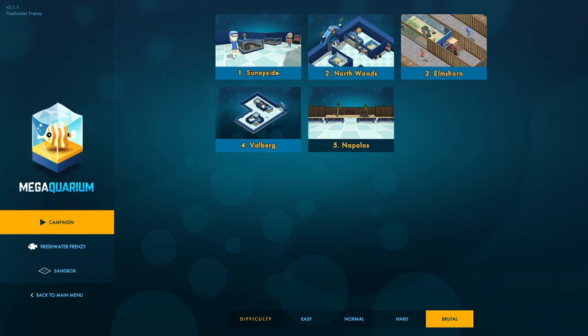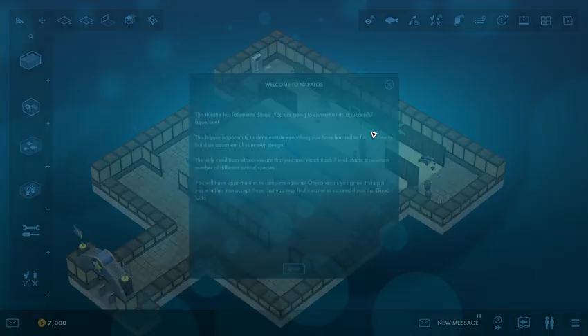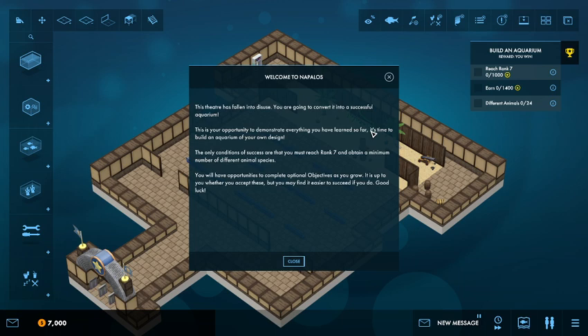Hello everyone and welcome back to Megaquarium. I am General Ming and today we will be headed for Napolos. This is campaign level 5 and we are of course still playing on brutal mode. We must reach rank 7, have a minimum of 24 species, and earn a whole bunch of prestige in the process. That seems reasonable.